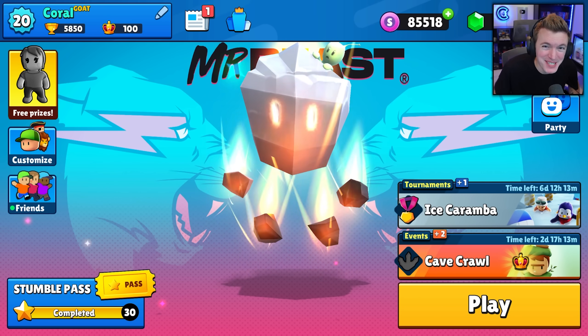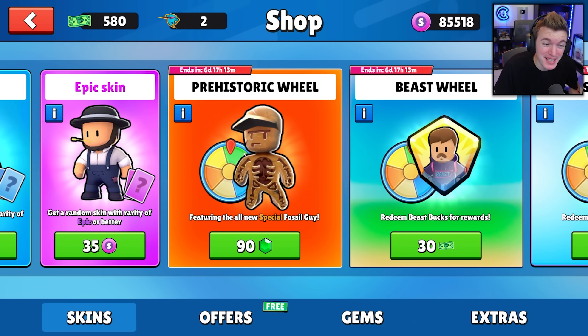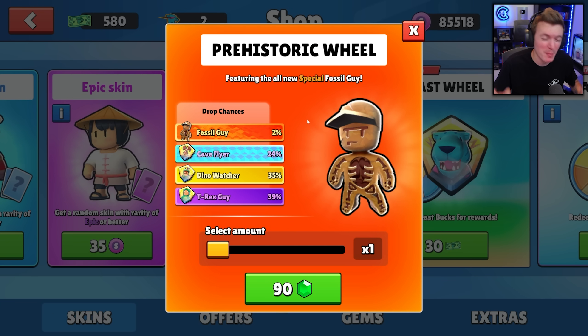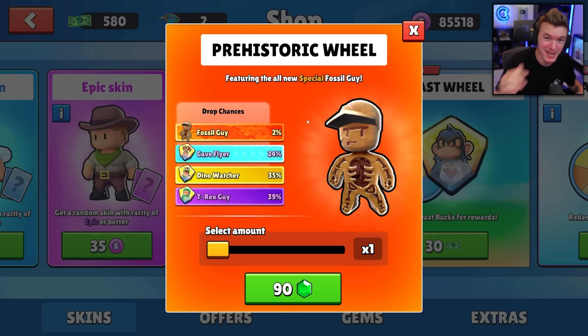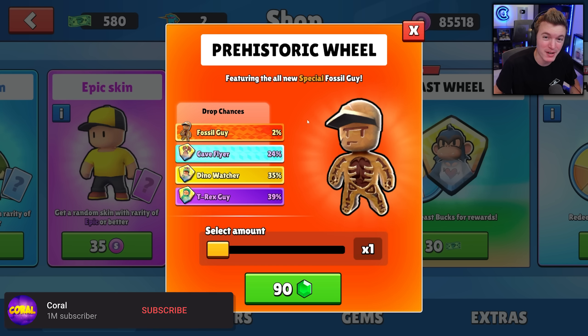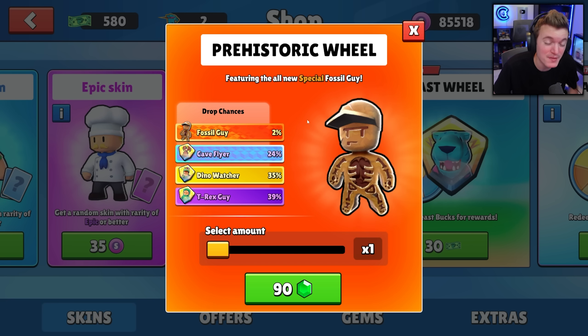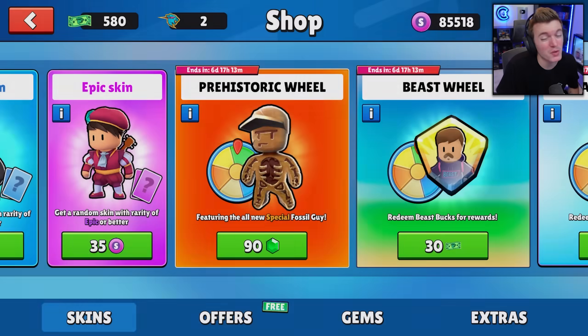Welcome back! Today we're spinning the brand new prehistoric wheel in the Stumble Guys item shop to try and get the new fossil guy skin, along with cave flyer shards, dino watcher shards, and t-rex guy shards. Before we get into that, every thousand subs we give away five thousand gems — all you have to do is subscribe and comment your username. We did get another thousand subs, so here is the winner of that giveaway — congratulations!